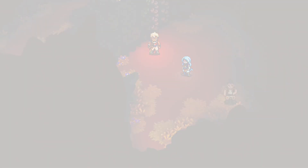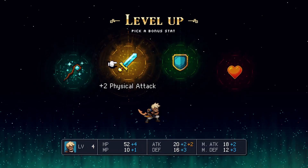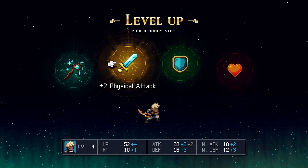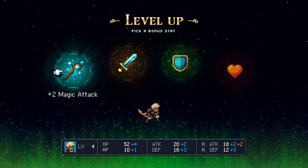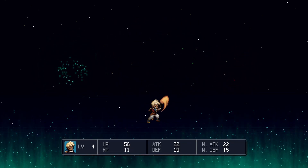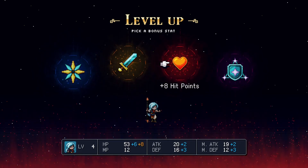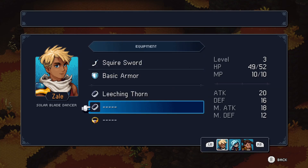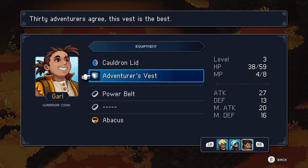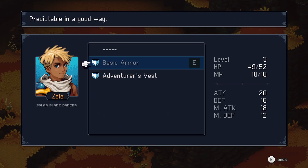Up to this point, most of the things I've complained about have actually been more nitpicks than major flaws. One area of the game that does fall fairly short though is the character progression, which you would typically expect to be a significant part of any RPG. It's very, very basic here. When you gain a level, you automatically gain some MP, HP, attack power, defense, and so on. With every level you can choose one of those areas to have a little bit of extra — but I could never notice a difference. It all felt the same. You do gain equipment, but most of it isn't very interesting. Weapons are just simple increases to damage, and armor is similarly basic with just defense and magic defense. Trinkets do offer some customization, like restoring MP on timed blocks or allowing you to see enemy weaknesses and HP, but most are simple stat bumps.